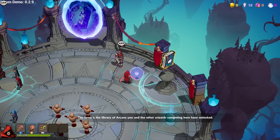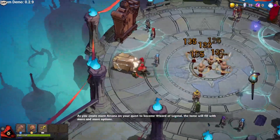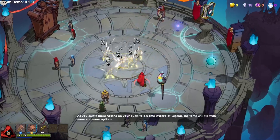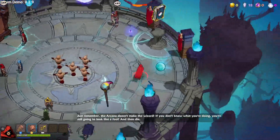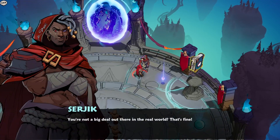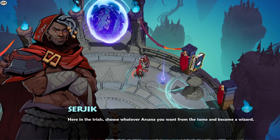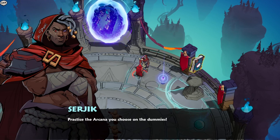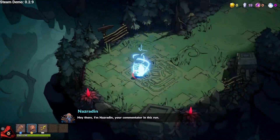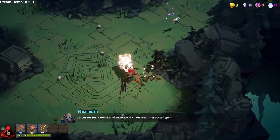From the library of arcana, you and the other wizards competing can create more arcana on your quest to become wizard of legend. Just remember, the arcana doesn't make the wizard — if you don't know what you're doing, you're still going to look like a fool. Here in the trials, choose whatever arcana you want from the tome and become a wizard. Practice the arcana you choose on the dummies. He's got one red eye and one purple eye — interesting. Hey there, I'm Nasreddin, your commentator in this run. Get set for a whirlwind of magical chaos and unexpected gems.